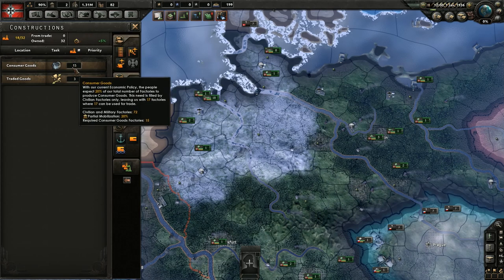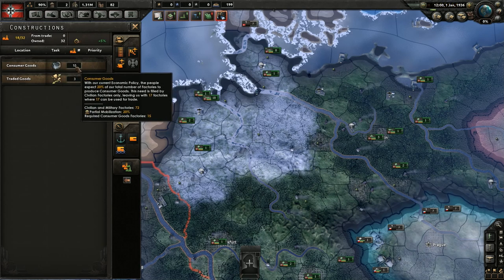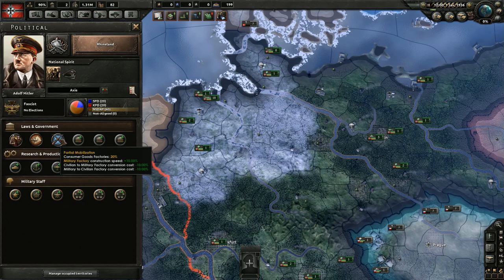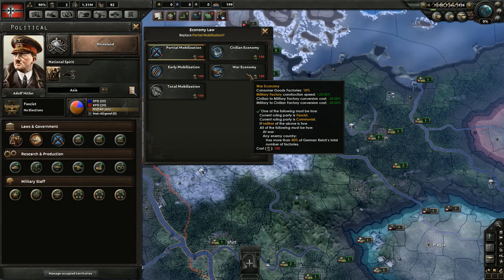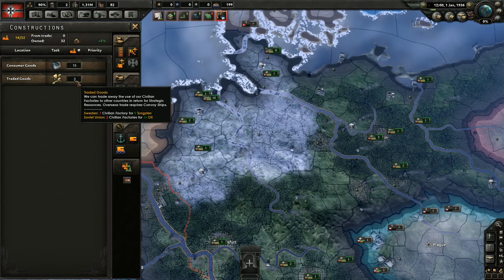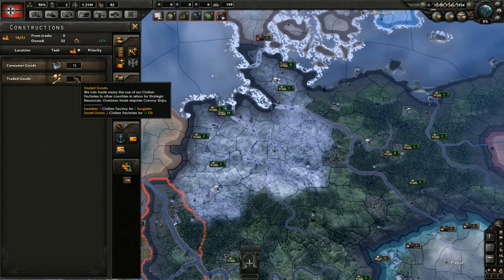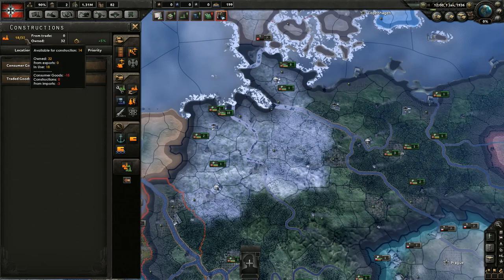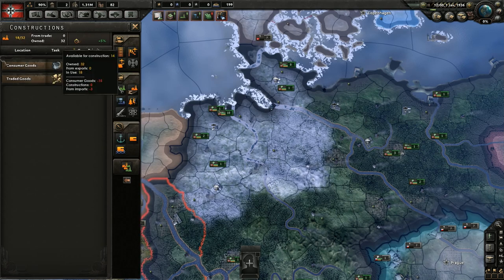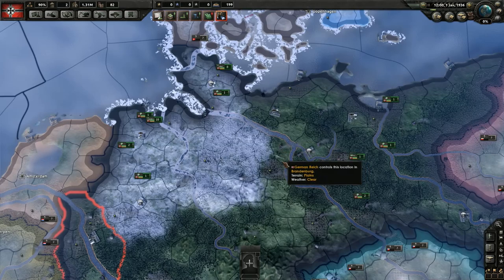Let's move along to construction. Consumer goods are shown here — this is how many of your civilian factories are being dedicated to consumer goods, meaning you can't use them. This goes back to your mobilization law. We're trading away three factories and can see that we have 32 factories total: 15 going to consumer goods, three for trade, leaving 14 civilian factories for construction within our country.